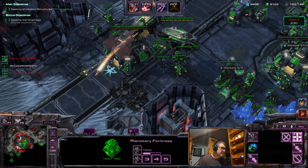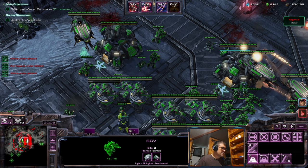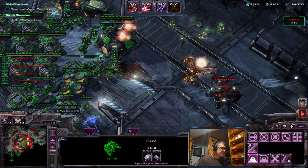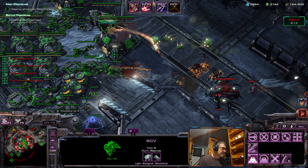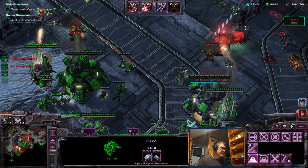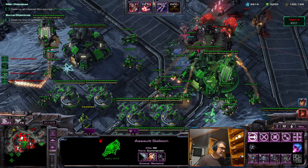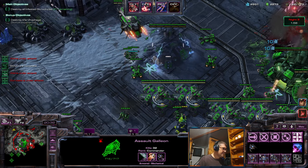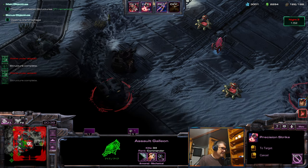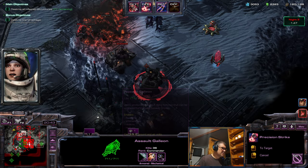Yeah, stronger Galleons actually help a lot. Get a turret over here. Spotter got stuck. Okay, this turret is actually not meant to be, but the Planetary is our main defense. Stop auto-targeting me.